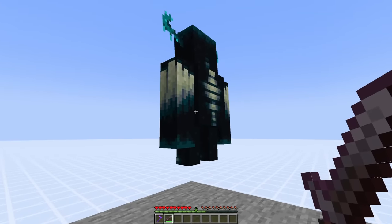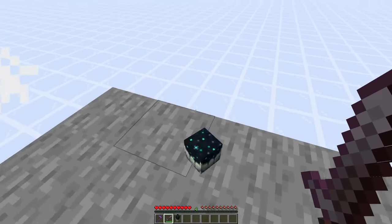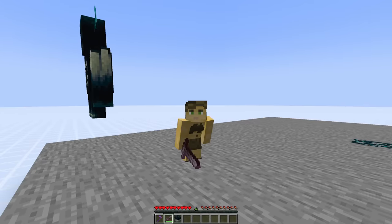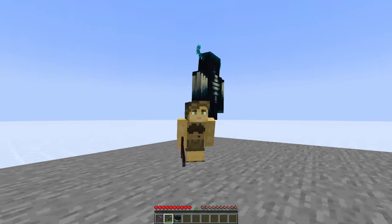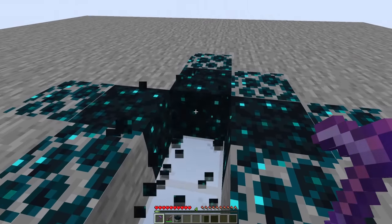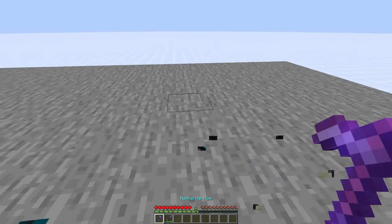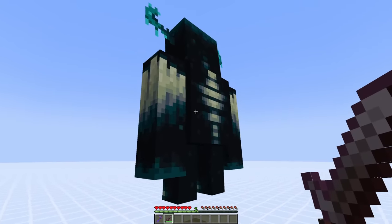For some reason, Mojang decided to make it so that the Warden actually drops a single Skulk Catalyst upon death, effectively making it renewable. And this change makes absolutely no sense whatsoever, because I was under the impression that the Warden was supposed to be the kind of mob that you don't want to kill. So what we've established is that mining Skulk Blocks is effectively useless for getting XP, but mining the Skulk Catalyst yields a pretty decent amount, and the Skulk Catalyst is actually renewable.